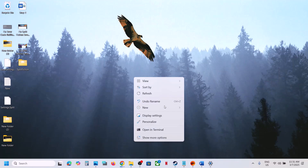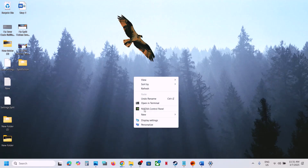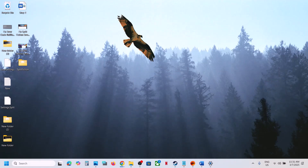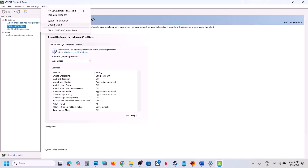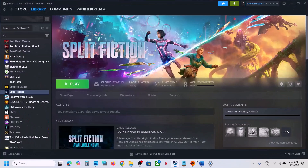The next step is to try debug mode in the Nvidia Control Panel. Right-click on the desktop, select Show More Options, then Nvidia Control Panel. At the top left, click Help and select Debug Mode. Try debug mode and then launch the game to check.